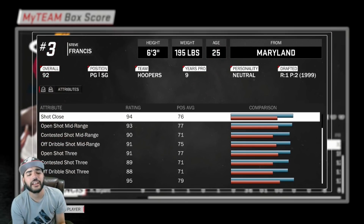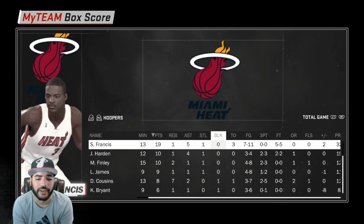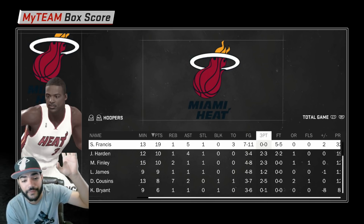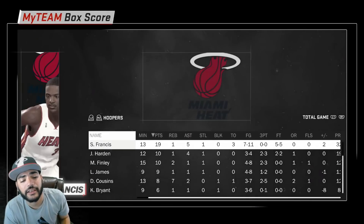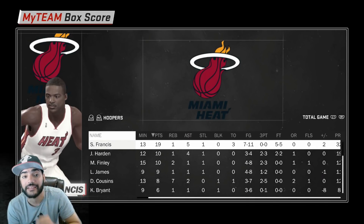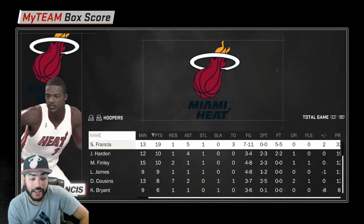Taking a look at the Steve Francis stats — he dropped 19 points, 5 assists, 1 steal, 1 rebound, with 3 turnovers and no three-pointers attempted. Solid card in 13 minutes. Not bad. But yeah guys, just another one of these games where I feel like I get robbed by 2K. I don't hit open shots like the one at the end — there's no excuse for that.